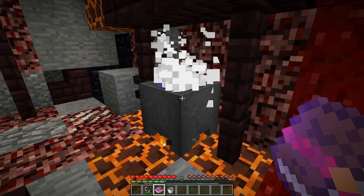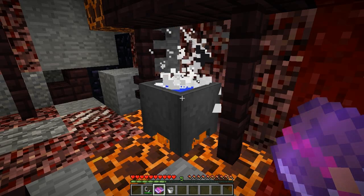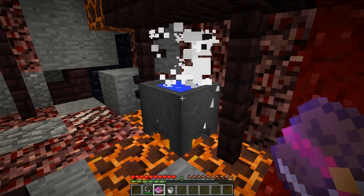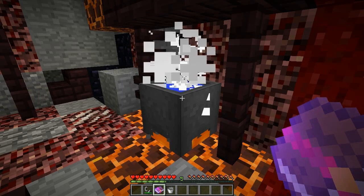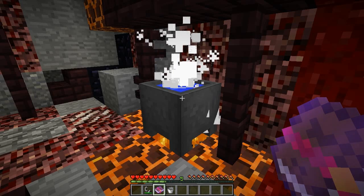The most difficult items you can create using this module are crystals. A successfully created crystal will, when carried by a player, give them an effect of either speed, resistance, fire resistance, or regeneration, depending on which type of enchanted book is used to create it. The effect will be lost if the crystal is removed from the player's inventory, and the effect is only active while a player is feeling lucky.